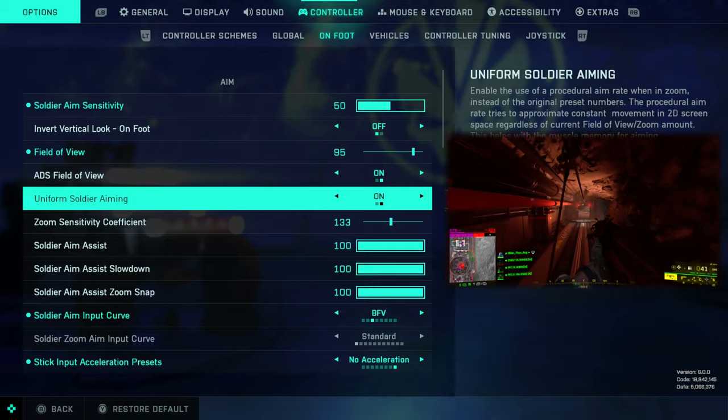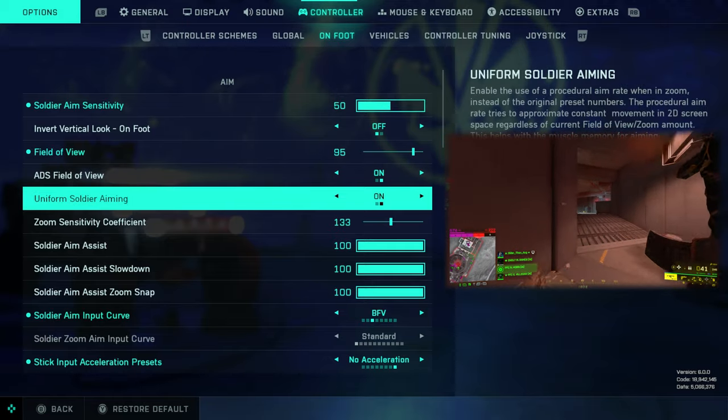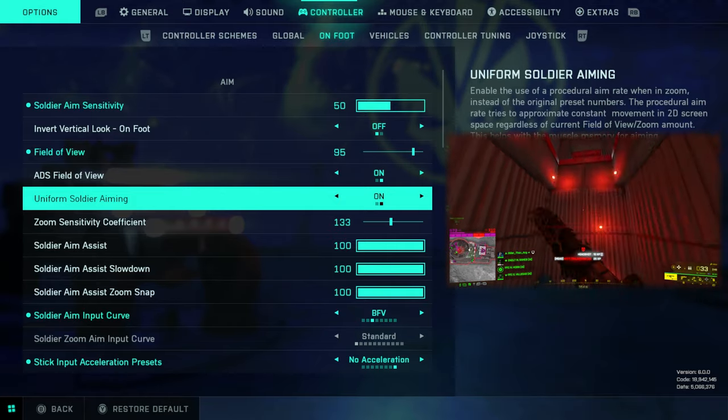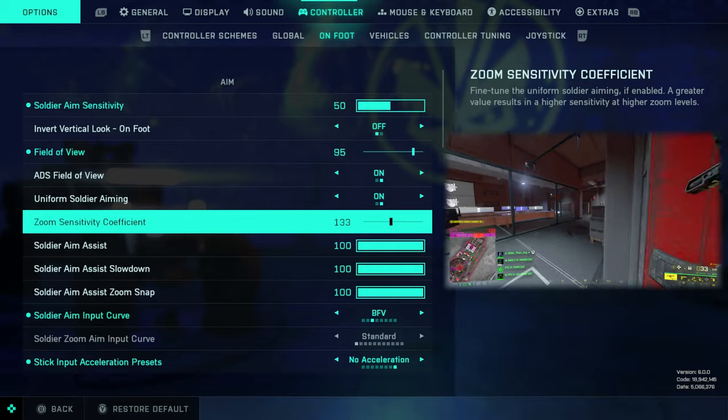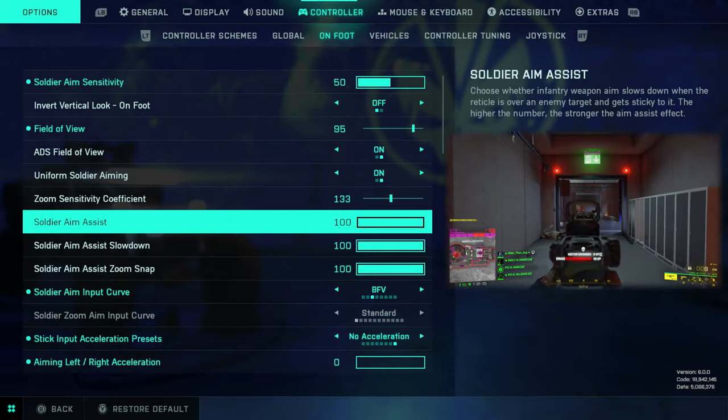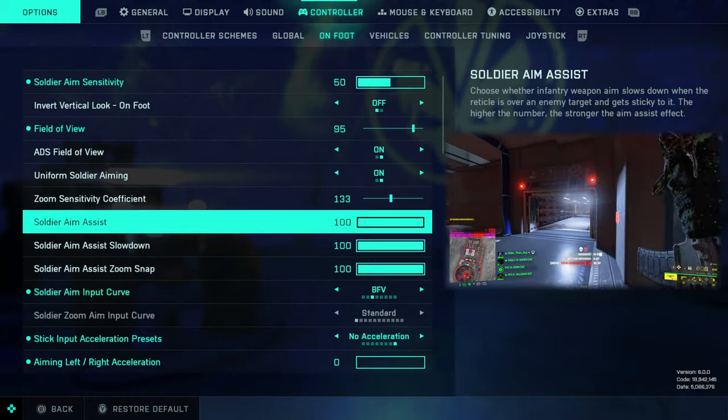Uniform soldier aiming is something I had previously turned off for a while because it just didn't feel great, but right now I've got it on and it feels much better than with it off. I'm going with the default sensitivity coefficient, which is 133.